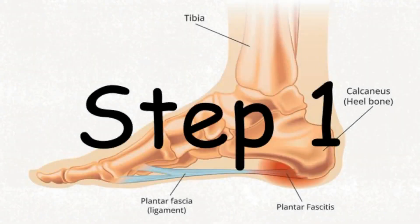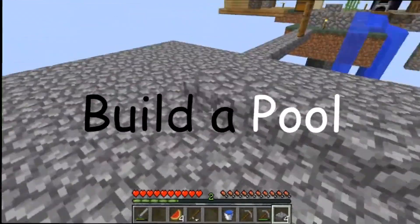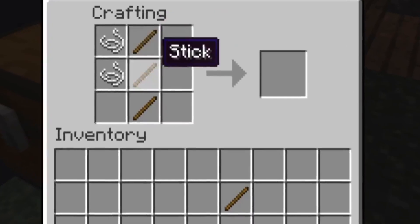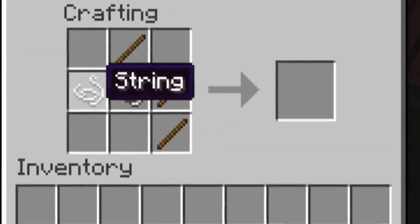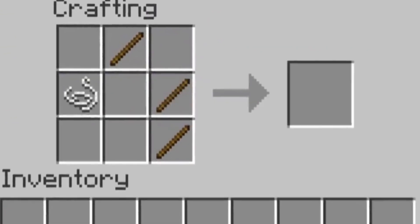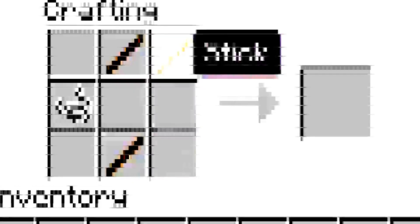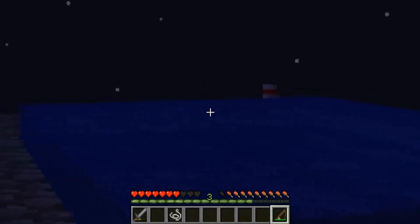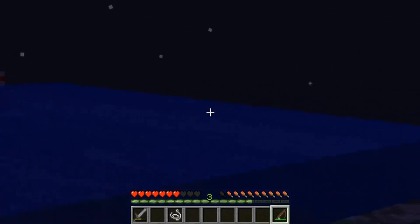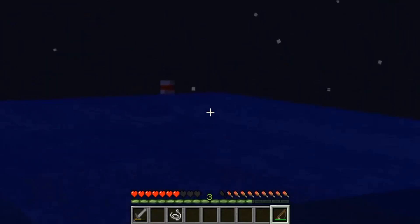How to fish in Skyblock. Step one: fill the pool. Step two: make a fishing rod. Step three: start fishing. Come on fishy fishy, come on fish, come on, commit fish — wait, I think...